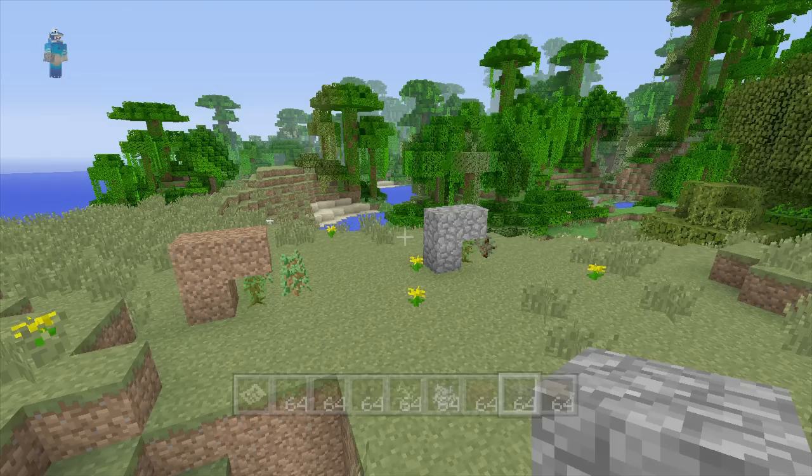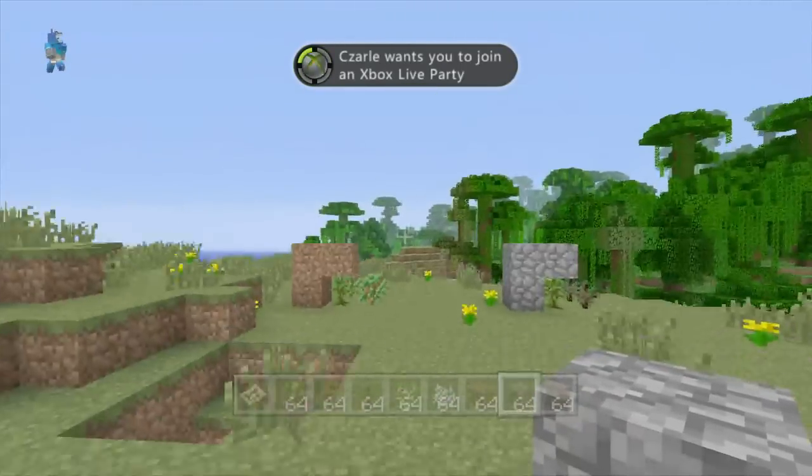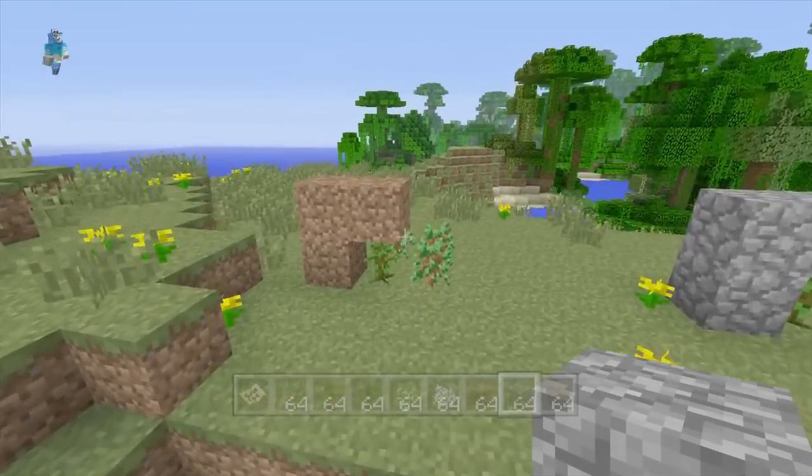What is up everybody, it is Saints fan, and today I have an awesome glitch for you guys. I actually just hopped on Xbox to record this seed spotlight — I'll get more into that at the end of the video — but I was checking through my messages and one of my subs left me a message that told me how to duplicate jungle saplings.